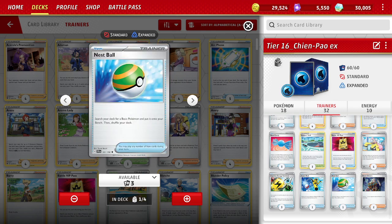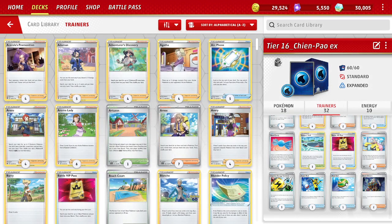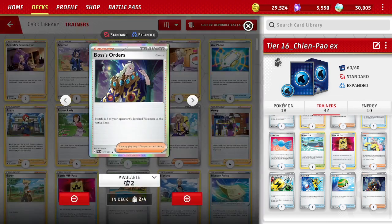The deck had 1 Nest Ball and I kept it in — a bit odd, but it fits the list well. It had 2 Boss's Orders, and I kept those in the deck.